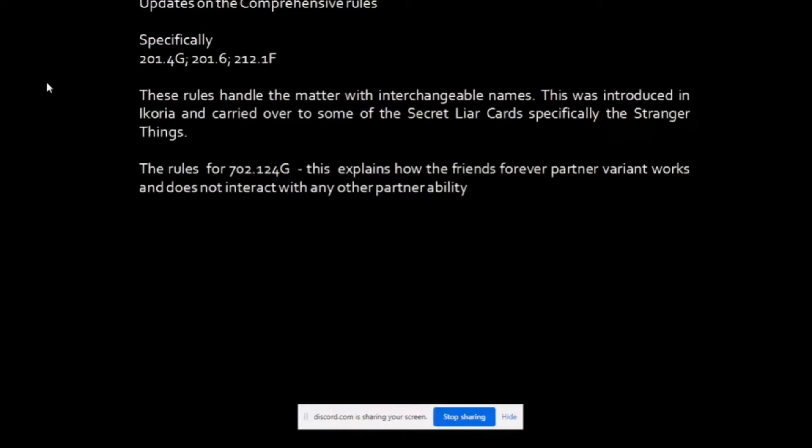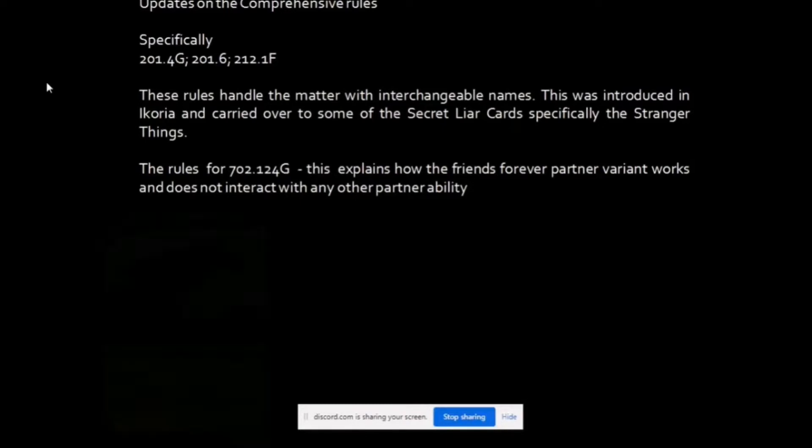Most especially with the recent releases of Crimson Vow and Midnight Hunt on Arena, some cards had interchangeable names due to the tie-in with Eccles. We also have an update with Friends Forever Partner, which only works with Friends Forever and does not work with any other partner ability.